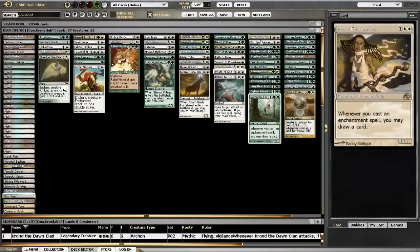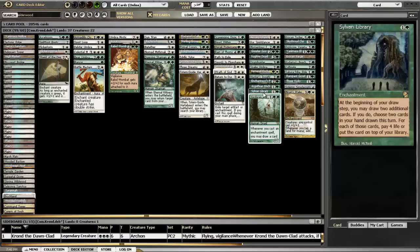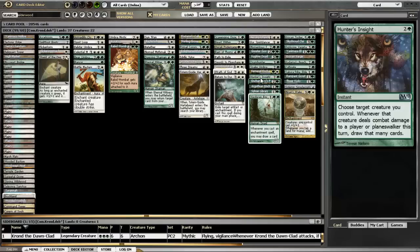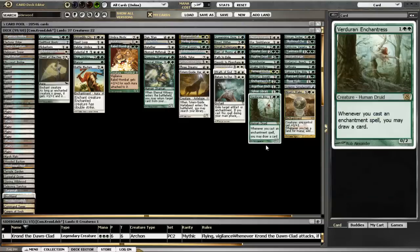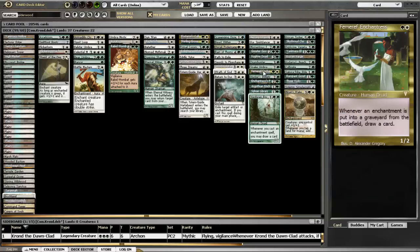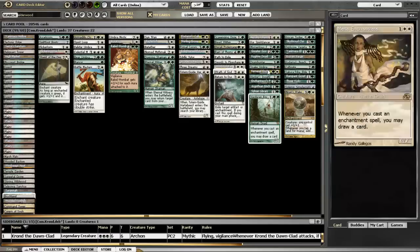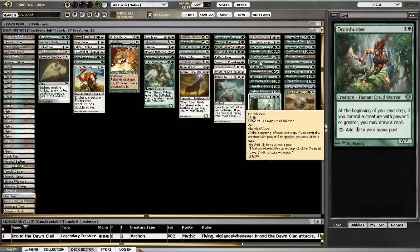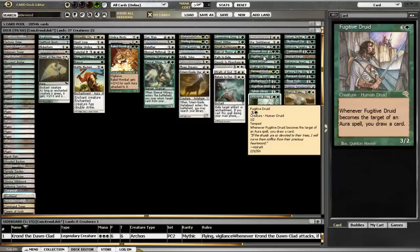For card draw I basically got the full enchantress suite with Mesa Enchantress, Core Spirit Dancer, Argothian Enchantress, Verduran Enchantress, Sylvan Library. Hunter's Insight is good because oftentimes it's at least six cards for three mana unless somebody does something to Krond when you're attacking. Femeref Enchantress works well in combination with something like Rancor and Auratog or Snake Umbra, because most of the time you're going to have Krond out there.